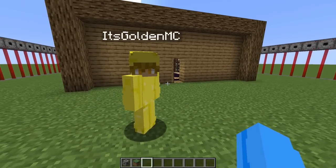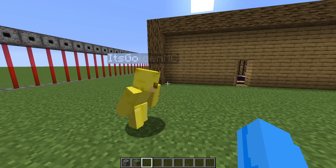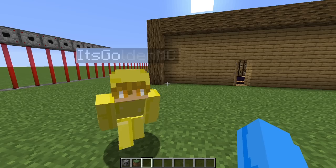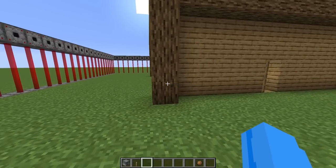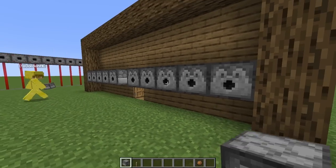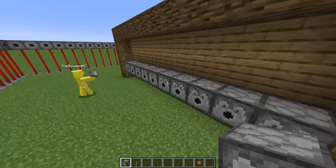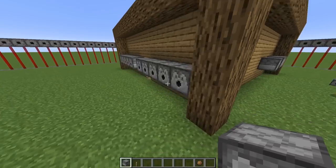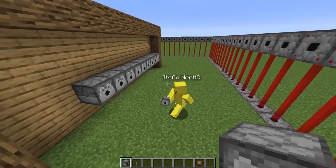All right, next we're gonna build an epic fireball trap. A fireball trap? Isn't that dangerous? Not for us — it will be for the creepers. But don't they explode? Yeah, but don't worry, the fireballs won't explode them. All right Gold, so next we're gonna place dispensers all across our wall like this. All the way around the house, and then we'll put redstone dust on top of them so we can control them with one lever.